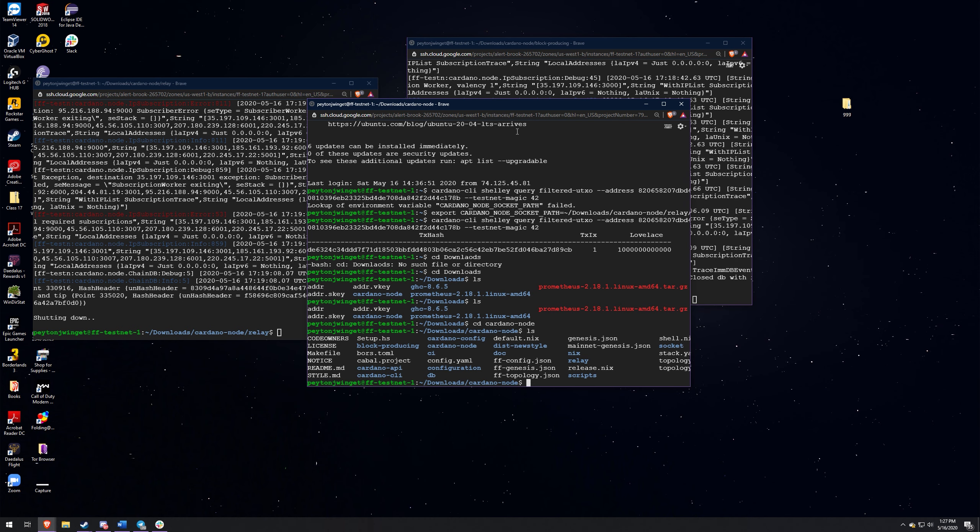I was talking to some people on the Telegram, and the way that you do the node monitoring - there's a way to do it with security flaws and then a way to do it without. The next video is going to be showing you guys how to do that without the security flaws. So what happened after you guys ran that script is it created some folders and files for you in your Cardano node. What we're going to be doing is making the directories for that - we're going to make a directory for a relay node and then a directory for a block producing node.